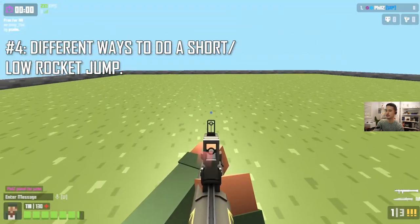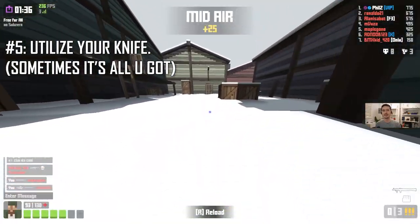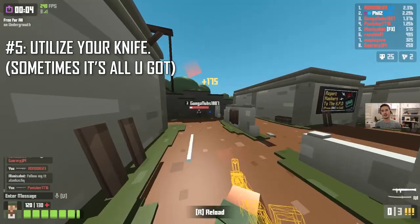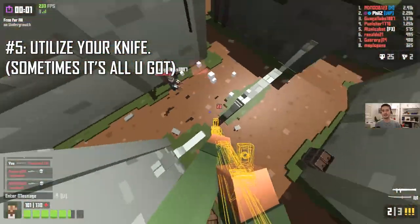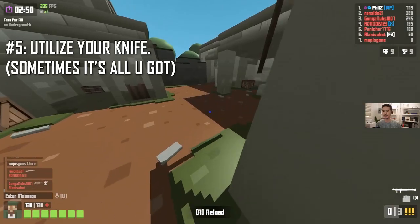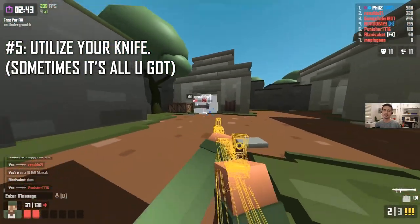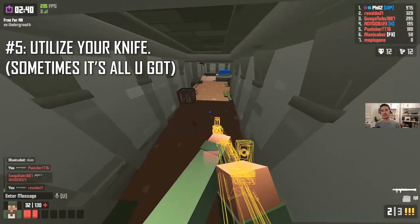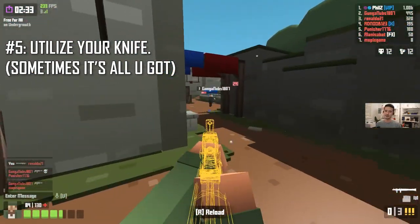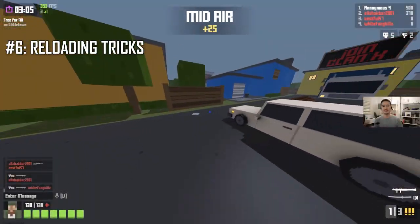Tip number five is to utilize your knife. You'll rely on it a lot more because you don't have a secondary weapon and only have three rockets. If you don't finish off your opponent and you're close enough, you can get that last hit with the knife — fire, switch to knife, and slice. If they're not close enough, go for a bullseye throw. I find myself throwing the knife a lot more with Rocketeer compared to other classes. You can also use the knife for movement speed to get starting momentum going, but be careful about switching to it when you could be reloading instead.